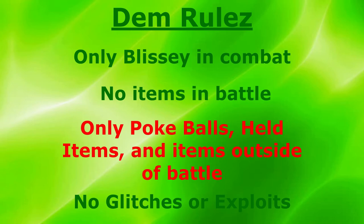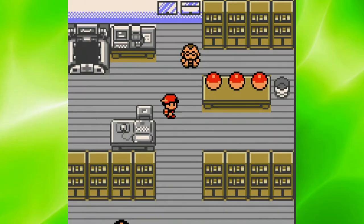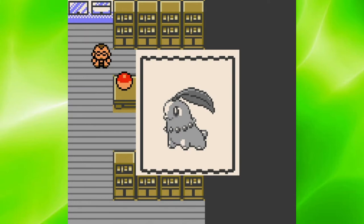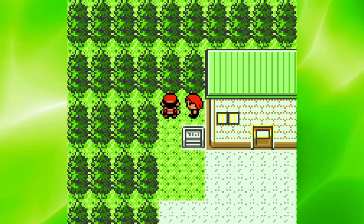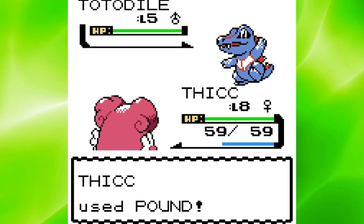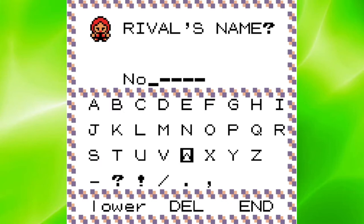I really hope that this challenge is easier than the Deoxys one, so that I can actually get this video up in time. I used the universal Pokemon randomizer to replace Cyndaquil with Blissey, and I replaced Cyndaquil because Totodile is pretty cute. I then nicknamed Blissey 'Thicc' with 2 C's. As soon as I walked out of the lab, I got kicked in the face by this weird dude. Too bad his Totodile is not thick enough to take down Blissey. I then nicknamed my rival 'No Thick', because 'not thick' didn't fit.